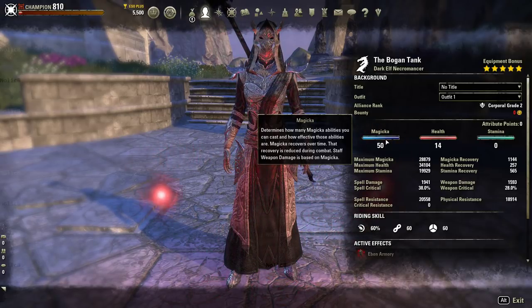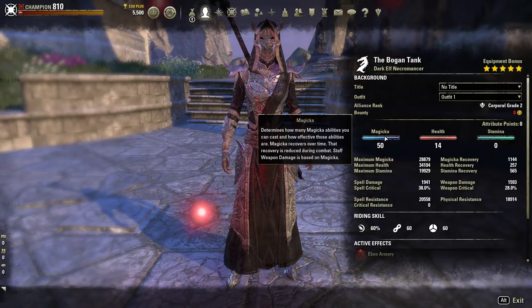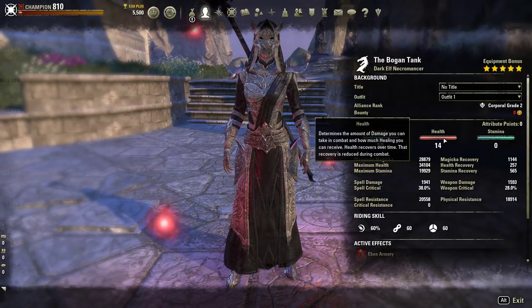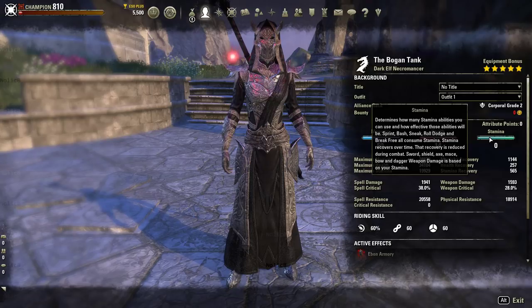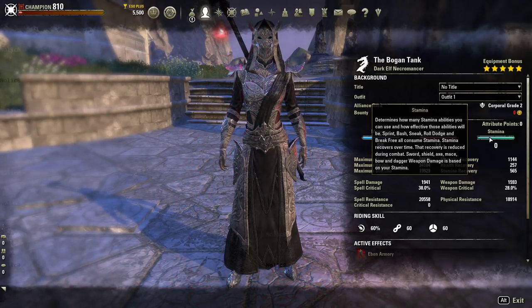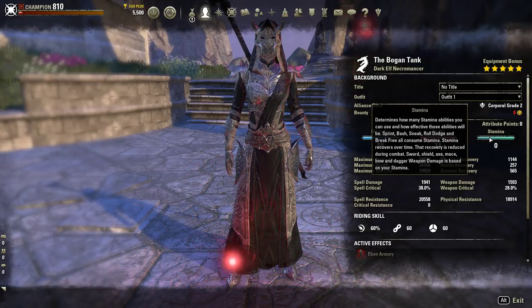Magicka determines how many magic abilities you can cast and how effective they are. Magicka recovers over time, and that recovery is reduced during combat. Staff weapon damage is based on Magicka. Health determines the amount of damage you can take in combat and how much healing you can receive — it also recovers over time, reduced while in combat. Stamina determines how many stamina abilities you can use and how effective those abilities will be. Sprint, Bash, Sneak, Roll Dodge, and Break Free all consume stamina. Sword, Shield, Axe, Mace, Bow, and Dagger weapon damage is based on your stamina.